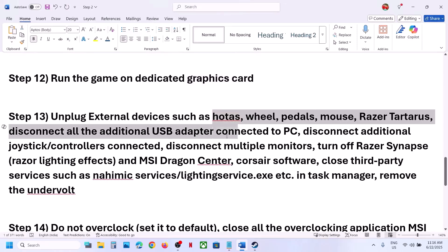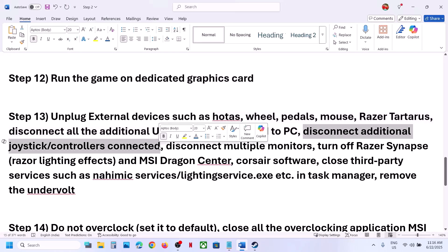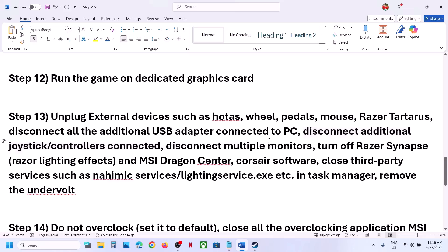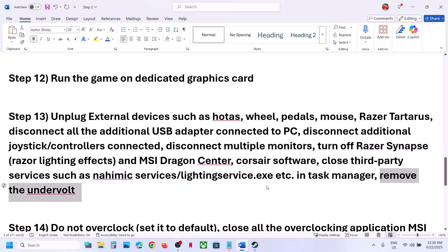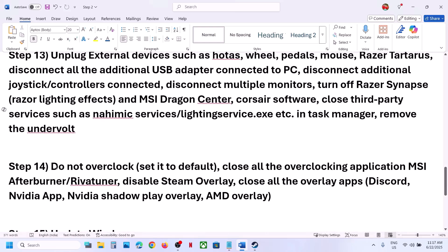The next step is to unplug all external devices from your computer — HOTAS, wheel pedals, USB adapters, extra controllers, and multiple monitors. Try launching the game on a single monitor. Close any third-party services or applications running in the background. Also remove any overclocking — if you've overclocked your system, set it back to default and close all overclocking applications like MSI Afterburner.